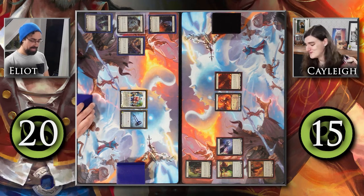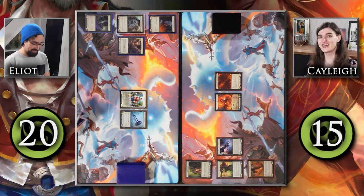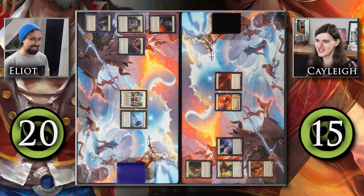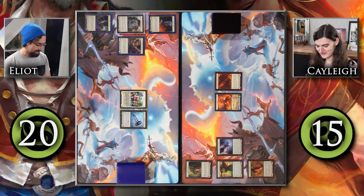She said she's going to say it every time, and she will. Another thing happening every time: I won the die roll again, so we're making Elliot go first because Kano loves being on the draw. It's kind of a Magic thing, but Kano does like to go second. Let's take a look at what my hand looks like today.